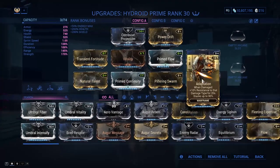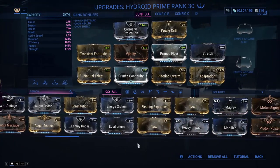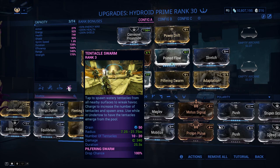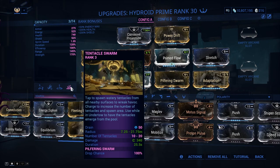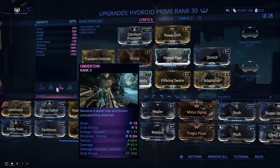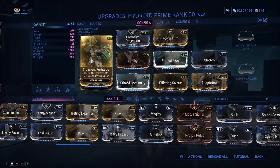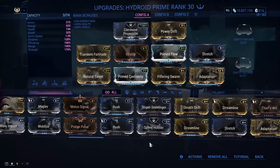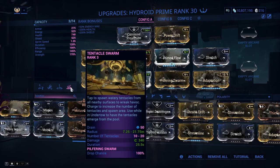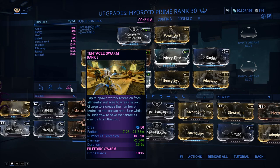Adaptation can be changed out for anything - maybe Augur Reach, maybe extra damage or extra efficiency if you really want. Continuity is mostly because of Tentacle Swarm since it is duration-based. Transient Fortitude could be changed out as well since damage isn't that important. One thing to keep in mind is that Tentacle Swarm does magnetic damage, so it's a little bit better against Corpus enemies.